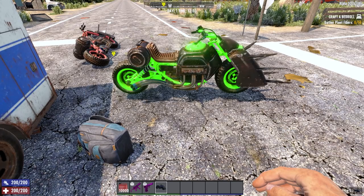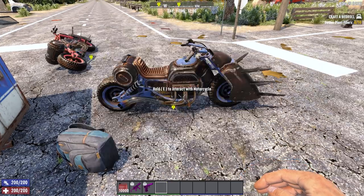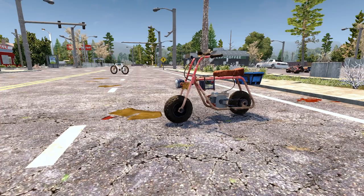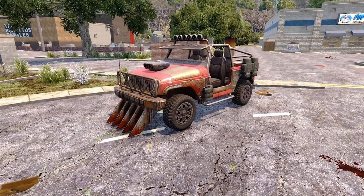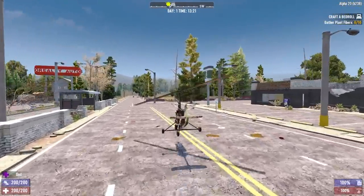Now, how do you actually mod vehicles? You can either pick it up and mod it like a gun by pressing Modify, or you can hold E when it's out, select Open, and then modify it from there. It's worth noting that the bicycle cannot accept any mods currently in the game. The minibike can only hold 3 mods, the motorcycle and gyrocopter can both hold 4 mods, and the 4x4 can hold 5 mods. Also, a quick reminder that the gyrocopter cannot have extra seating or off-road headlights.